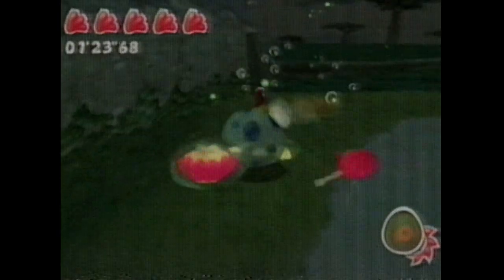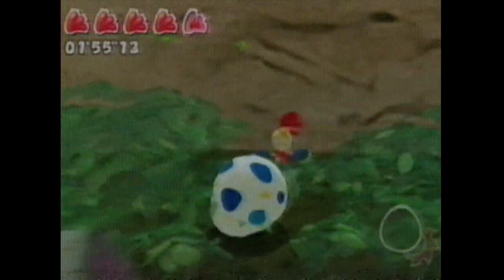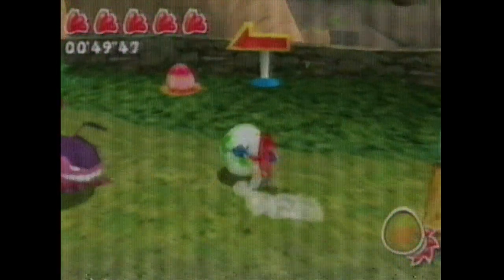The evil crows have imprisoned the chicken elders who, aside from no longer being free-range chickens, are forbidden from coaxing the sun out of its slumber. This leaves all of Morning Land in total darkness. So a young boy named Billy Hatcher is given the legendary rooster suit to help. With its power, he can control the magical eggs, rescue the elders, and rid Morning Land of the crows once and for all.